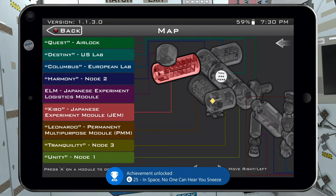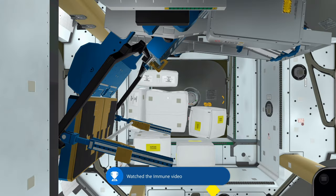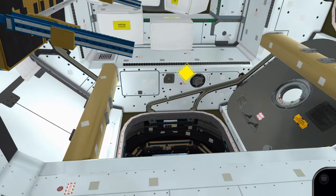That is the 'In Space No One Can Hear You Sneeze' achievement all done. Load up the map and go to Tranquility Node 3 — a lot of things happen there. Go back to the Cupola, which is underneath us.